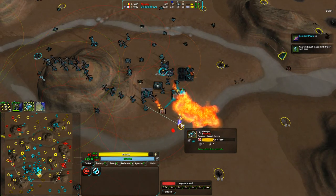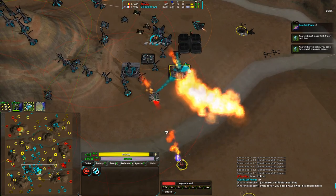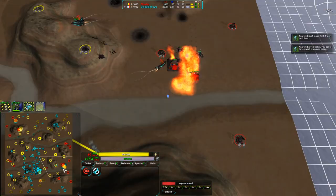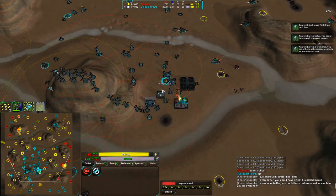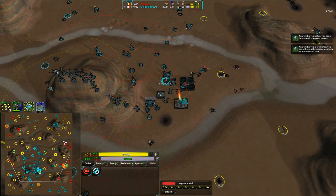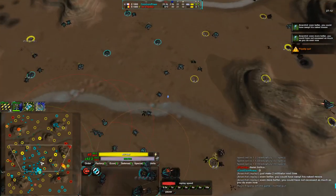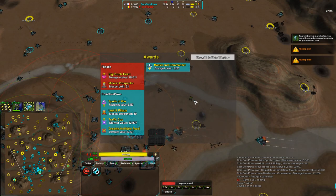Some damage is being dealt by a Ravager coming in, able to get rid of the Caretaker, but not enough. The fusion reactor is the key target — if that had been destroyed earlier, this would have been a very different game with no new spider units and maybe one or two crabs instead of half a dozen. All the crabs are now moving back into position, which means CoinCoinPower wins the game officially — Flipstep has surrendered!